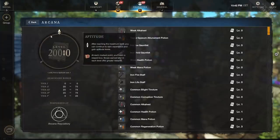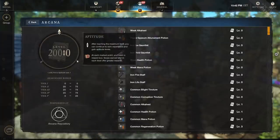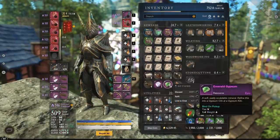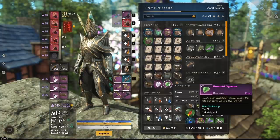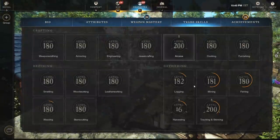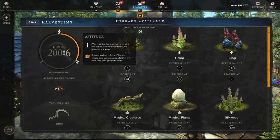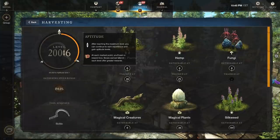When you get a cache, it immediately dumps an emerald gypsum into your inventory. In the final iteration, you can only get one emerald gypsum per day. So once you get the first tick in harvesting and receive an emerald gypsum, if you go to the next tick you get a cache but you do not get another emerald gypsum.